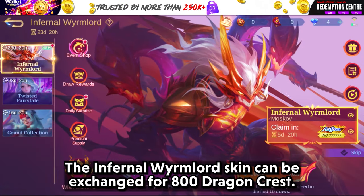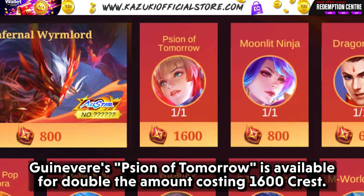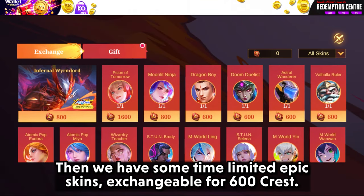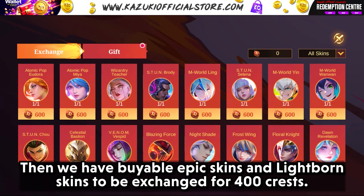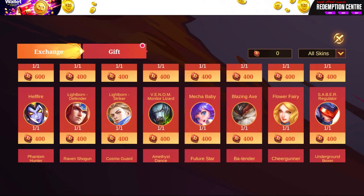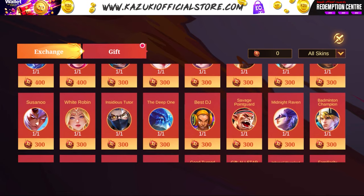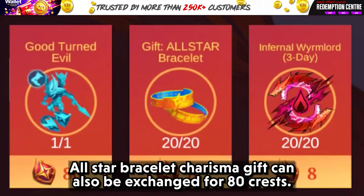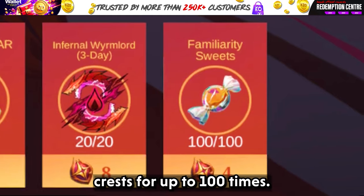Let's move on to the Exchange Shop. The Infernal Wimlord skin can be exchanged for 800 Dragon Crest. Guinevere's Sign of Tomorrow is available for 1600 Crest. Last year's Hanabi All-Star skin is there too, costing 800 Crest. Time-limited epic skins including the Atomic Pop series, Steel series, and M-World series can be exchanged for 600 Crest. Bible Epic skins and Lightborn skins can be exchanged for 400 Crest. Special skins can be exchanged for 300 Dragon Crest. Moscow's Custom Action costs 80 Crest. The All-Star bracelet Charisma Gift can be exchanged for 8 Crest up to 20 times. Lastly, Familiarity Suites are exchangeable for 4 Dragon Crest up to 100 times.